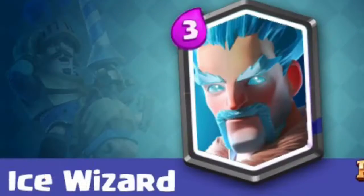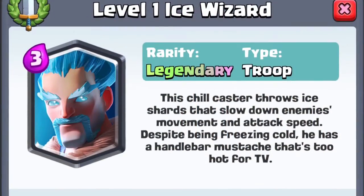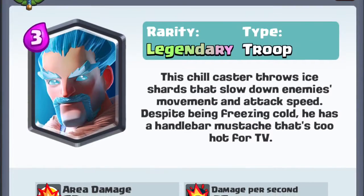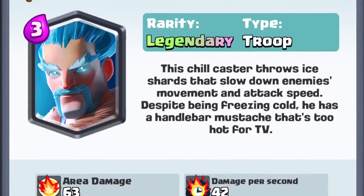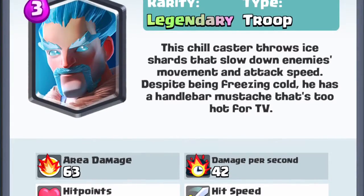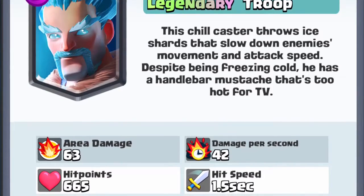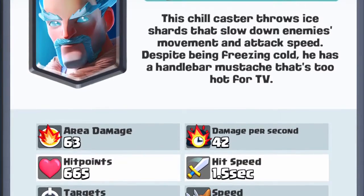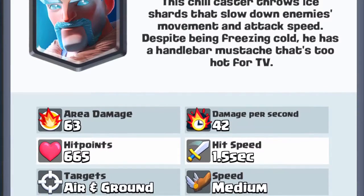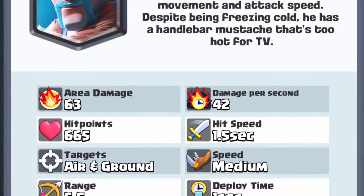Next up, we have the 3 Elixir Ice Wizard. I don't really like Ice Wizard. I know a lot of people think he's good, but he doesn't have a whole lot of hit points and he does like no damage. The slowing down effect isn't great because he does no damage and has a slow hit speed. Yeah, I don't think he has much health and he does barely any damage. He's pretty much a Lava Hound but with less health.